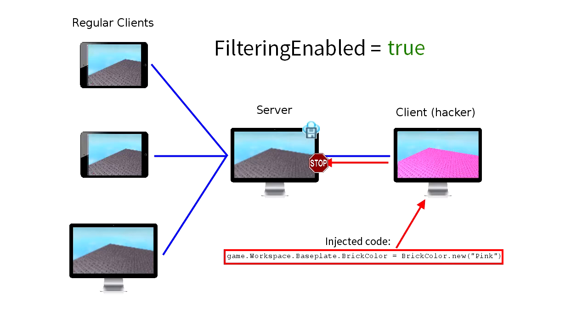Filtering enabled means the client cannot replicate to the server, which in human language means that if an exploiter makes changes to the game on his computer, these changes will not affect the game itself and other players.